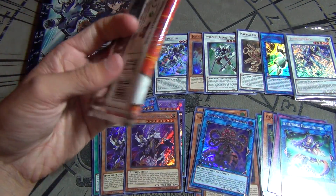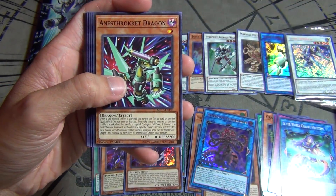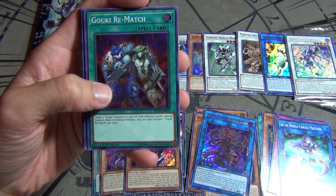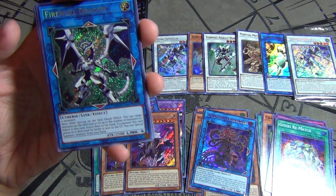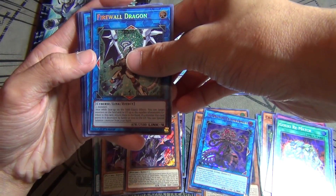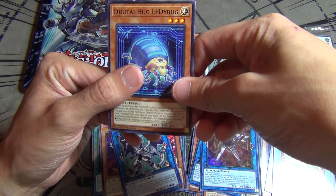Alright, here is our last pack for the Yusei 2018 Mega Tin. See if we can get anything good — the last one. Last pack of all my tins that I got — I got six tins total, so this is all I got left. Our Super Rare is Gookie Rematch, which is a good sign, good card. And our Secret Rare is — ooh, nice — we got another Firewall Dragon, we take this. We got a Black Cat, a Daredevil thing, a Molnir — don't know how to say it — and the Digital Bug Lady Bug thing.